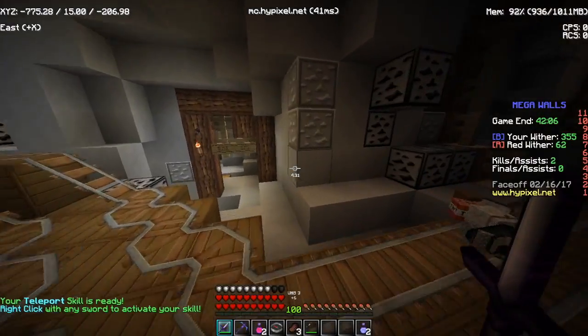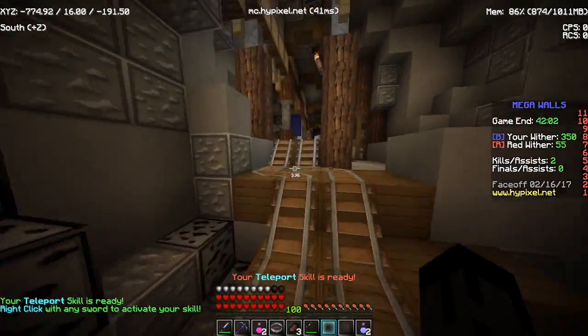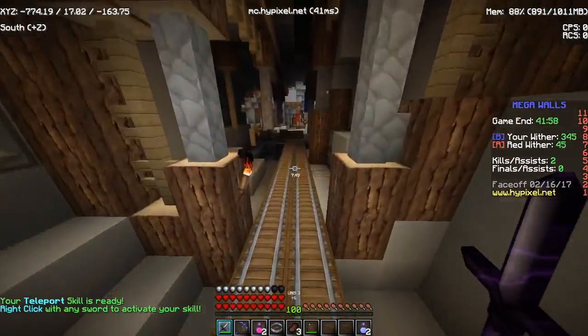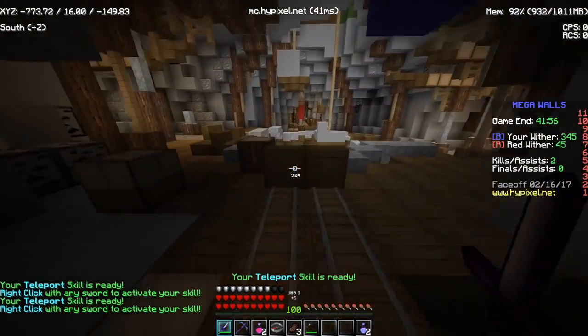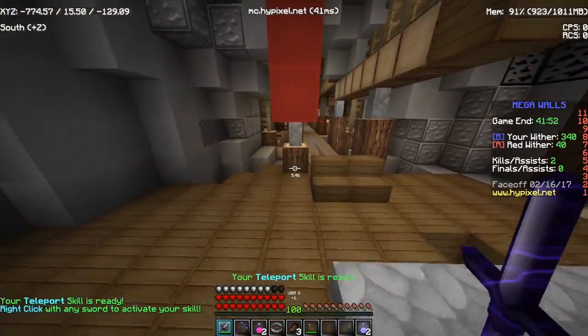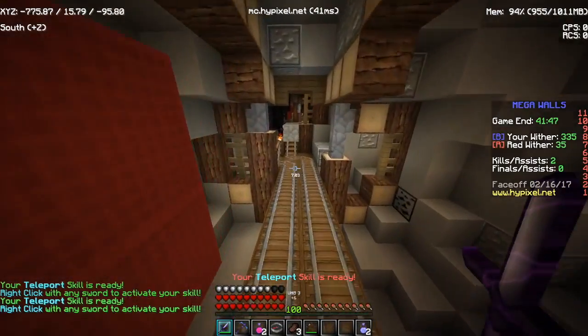I'm going to quickly drop all this stuff right in front of me and walk straight into it. What you just saw there was my gathering skill — I'm not going to talk about that, because it's annoying for me to talk about stuff you guys probably already know. We're just going to quickly kill this Wither and then get on to final kills.